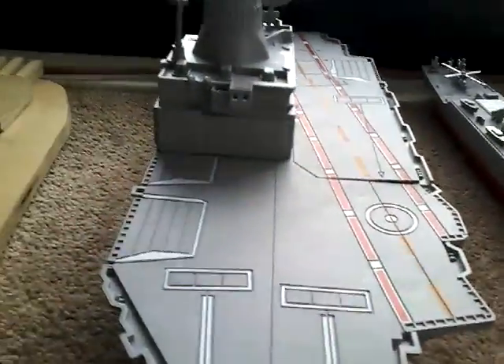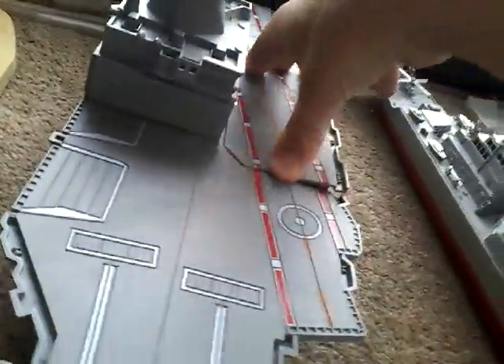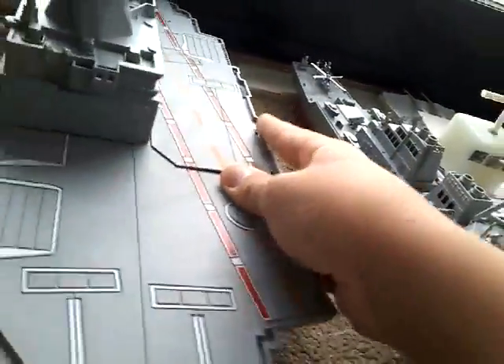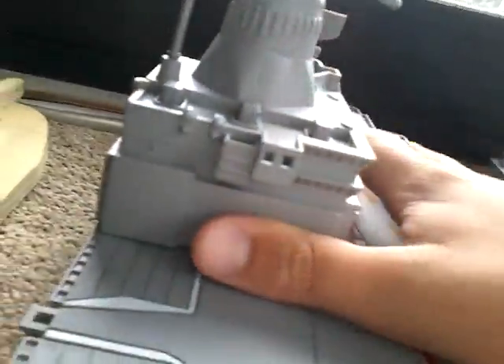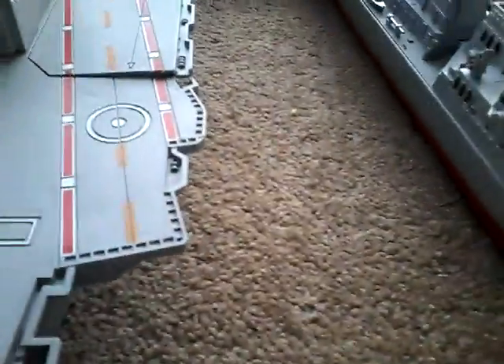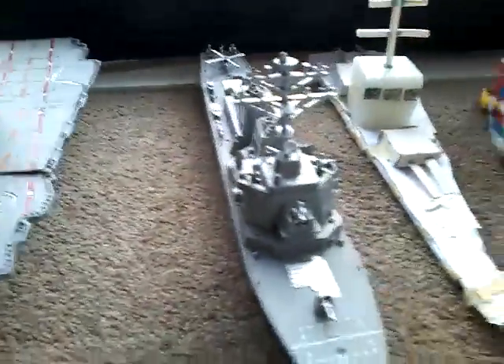This one over here is an aircraft carrier. If you look in here there's a bunch of planes and two helicopters. It's an electronic one — these are the buttons and it makes different sounds like planes flying, warning signals, and docking signals. There are some lights on it and huge radars.